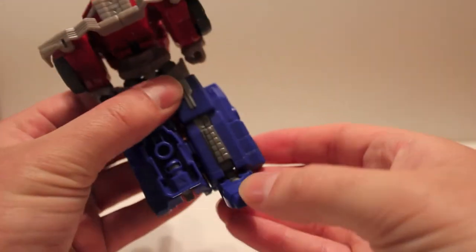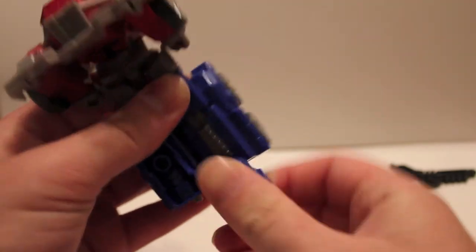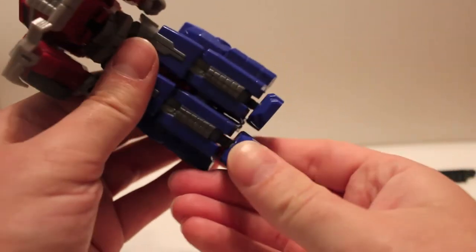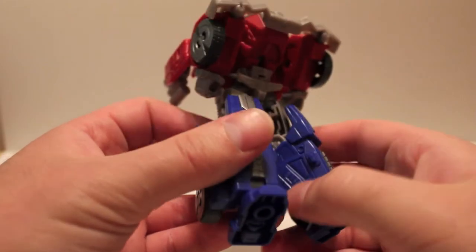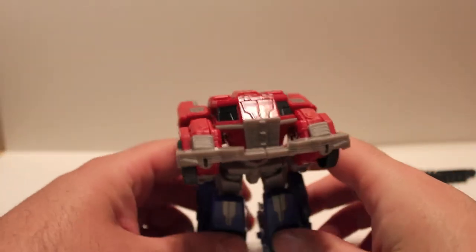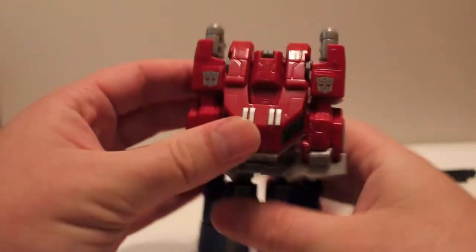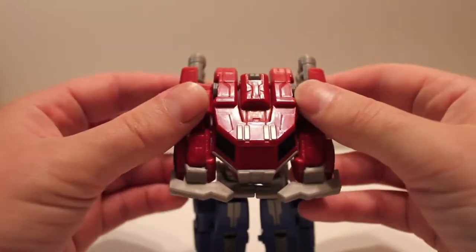Then you can push the feet back — you kind of want to get them loose like that, then just make sure they're all the way back. When going forward, just make sure you push them all the way forward when you transform it back. Split the legs — there are a couple of notches and a couple of pegs — just push them together. Then pull the whole waist forward and he's almost done.